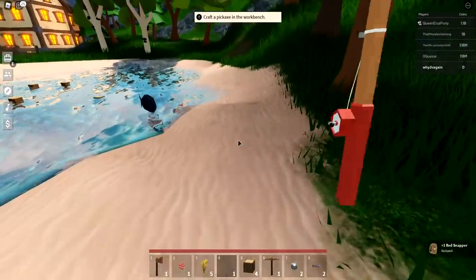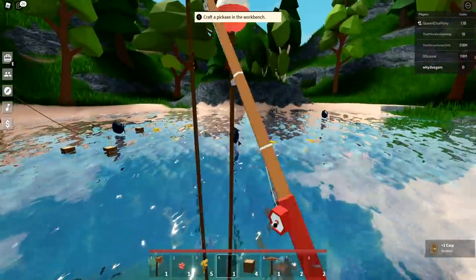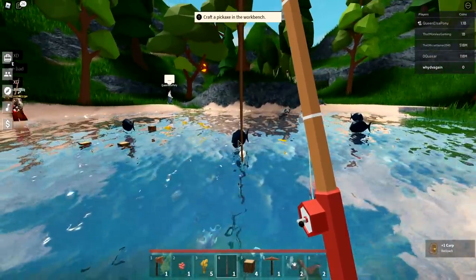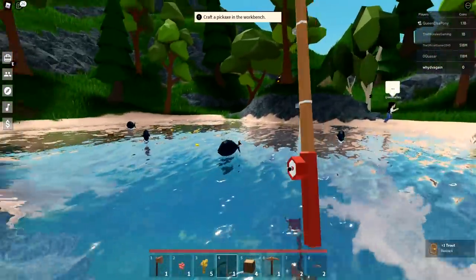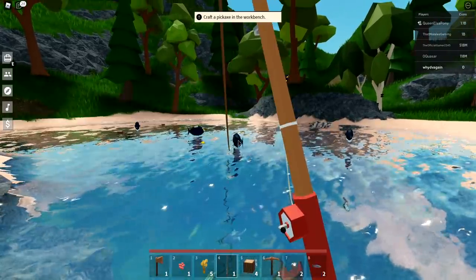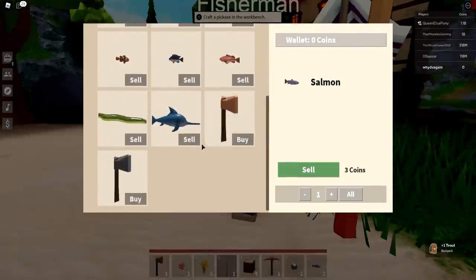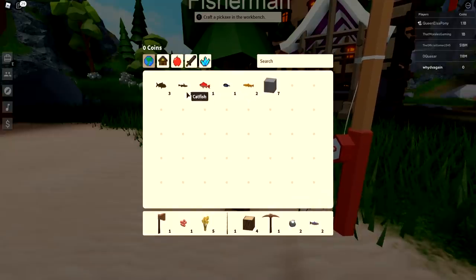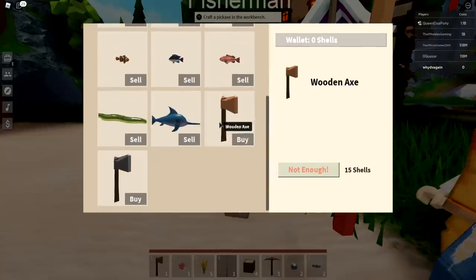How much more fish do I have? I'll do a couple more just so we don't have to come back. I need to sell some fish to get saplings. Make sure you sell your most expensive fish and keep the least expensive ones for the quest. Let's go to the fisherman. I've got eight so I can sell three.